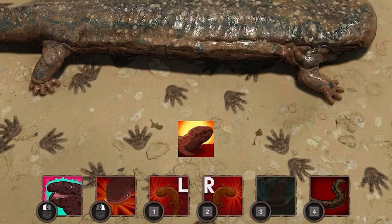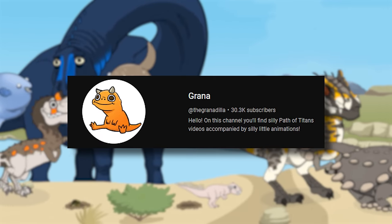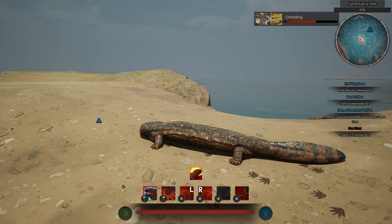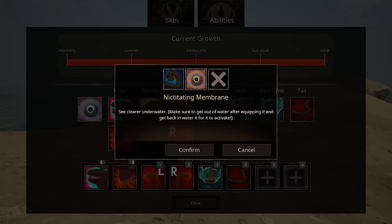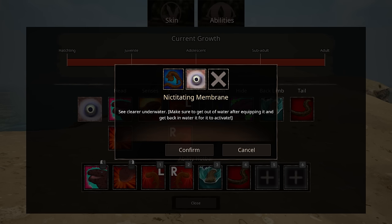Now we're on the beach, and the first thing that strikes you is probably the icons at the bottom. They were created by the beautifully talented Grana, who has created the outro for basically all of my Path of Titans videos and done some shorts with me. Most icons in Path of Titans have a cartoony style and they lend themselves so well. For sensors, you can either see clearer underwater or get a slightly faster turn radius.